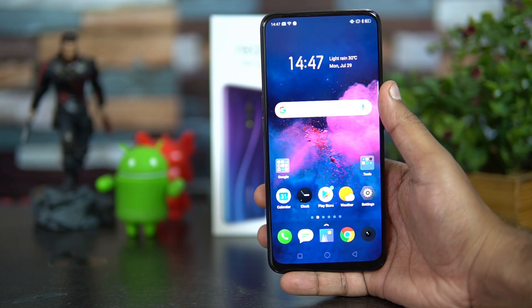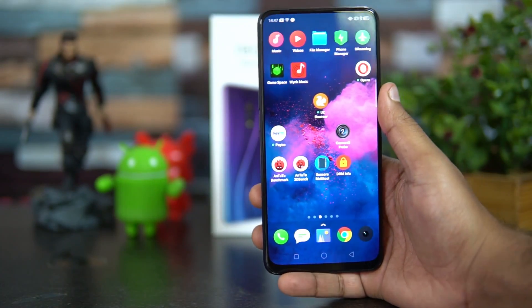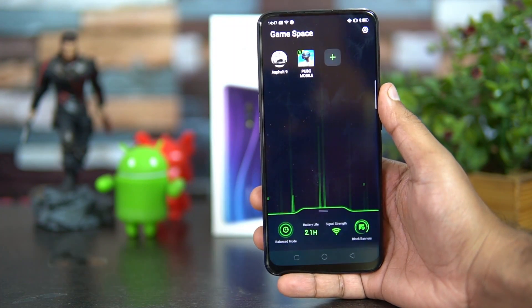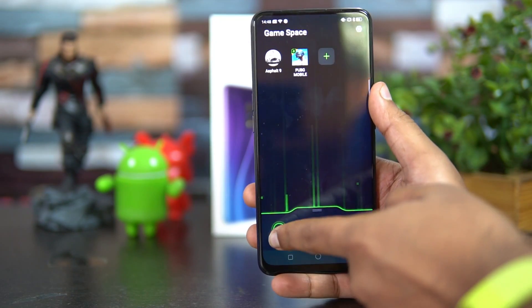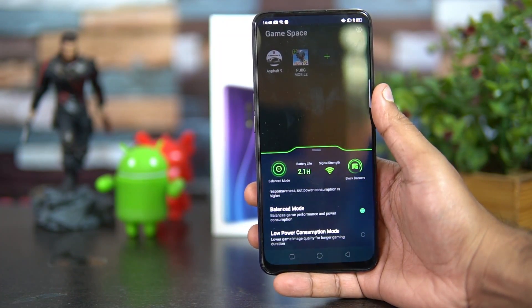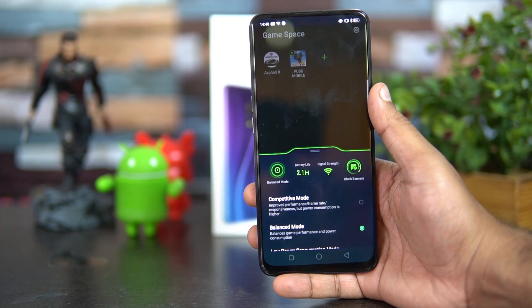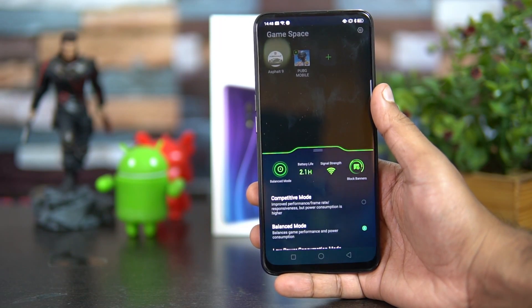The first feature is Gaming Space. If you're a person who loves to game on your smartphone, there is a dedicated Gaming Space available. You can add multiple games — right now we have Asphalt 9 and PUBG Mobile added. You can see battery life and signal strength included. In gaming mode there's a balanced mode, competitive mode for improved performance and frame rate responsiveness, and a low power consumption mode that lowers gaming quality but extends playtime. Power consumption is higher in competitive mode, which is best for games like PUBG.